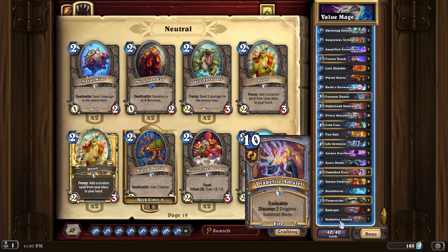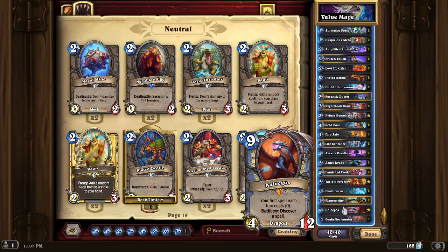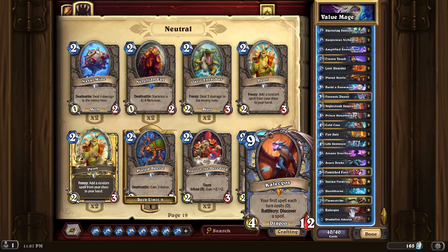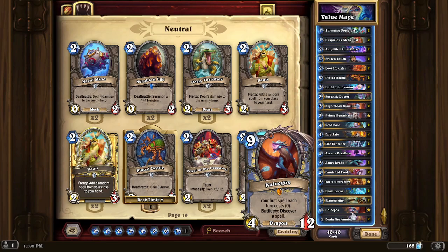The late game package consists of Drakefire Amulets and Kalygos, sometimes with Flamestrikes. Kalygos works by dropping him on turn nine — your first spell each turn costs zero, so even the turn he comes down you can play him and get a free Drakefire Amulet to summon two more dragons. It just spirals out of control so quickly. He also discovers a spell upon coming in, so you can grab something value-oriented or a board clear. Even with a sparse late game, just the Drakefire Amulets and Kalygos should be enough value to end the game.